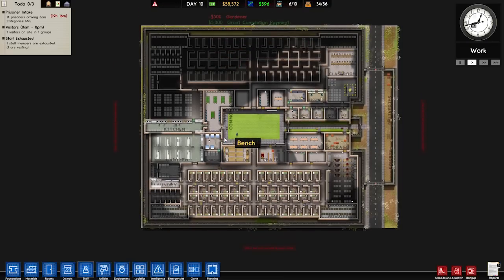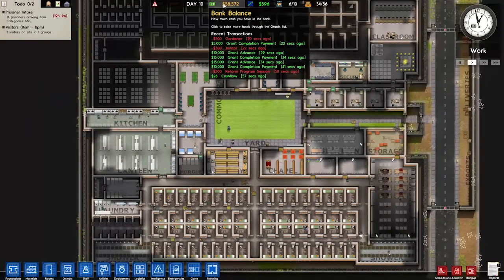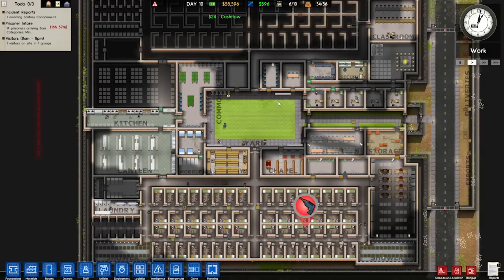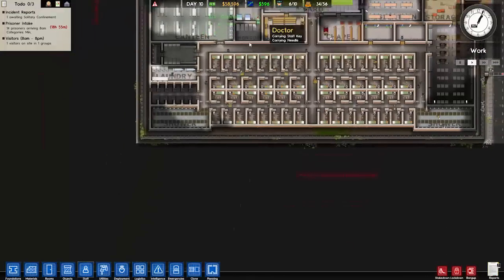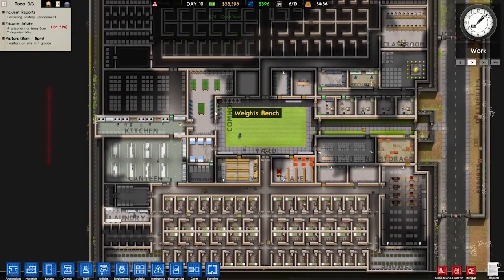Whenever we decide that we're done with this prison, I think the next one we will start from scratch. We won't sell this one, because I haven't built a prison from scratch for a while. You know, we just start out with however much money you start out with — I can't even remember now. But we'll definitely try to start and build one out from scratch, because that is fun. Haven't done that for a while.